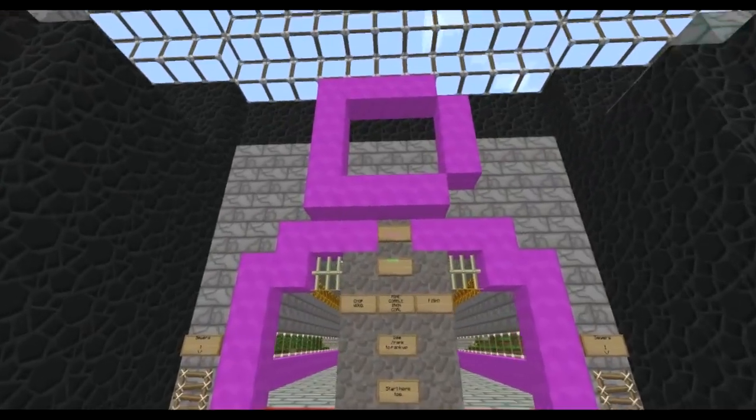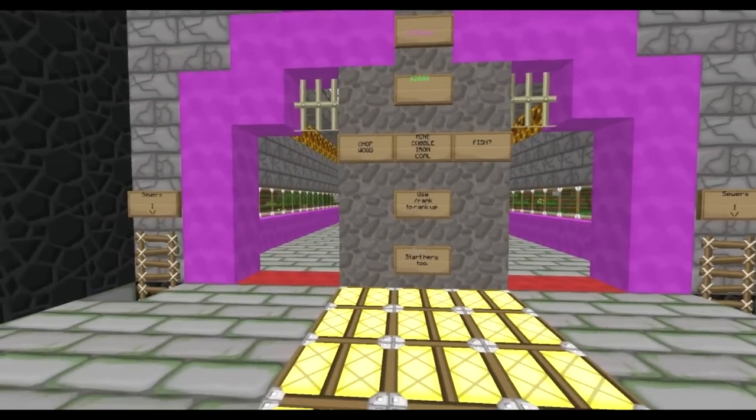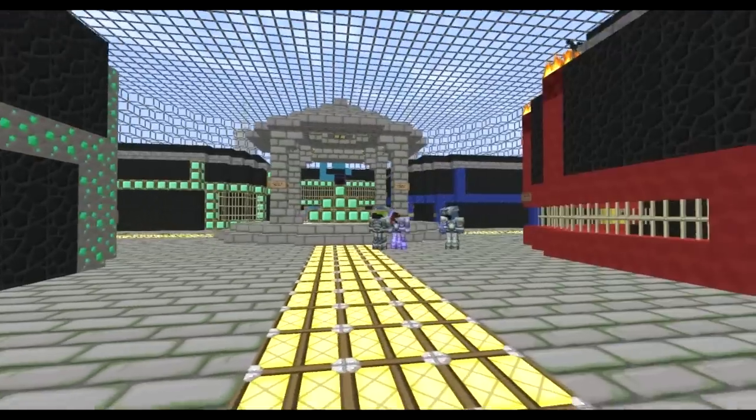You will start out in D-Block. All new players — fish — will start here. It costs nothing. Once you reach $2,000, rank up to D-Block and continue to work there. PvP is past the red lines in the hallways to each block.